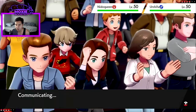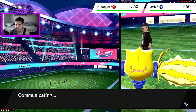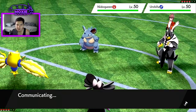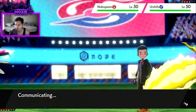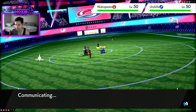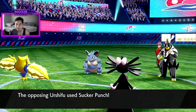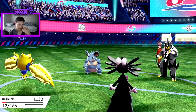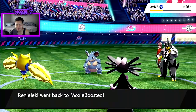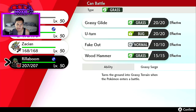Obviously Nidoqueen shouldn't be scarfed — probably Life Orb — which Rillaboom can eat an Earth Power from pretty easily. They should also recognize a Sludge Bomb would still KO a non-Focus Sash Regieleki, so I'd assume they go for Sludge Bomb, but I have to take the risk. I can't switch Zacian in on an Earth Power. It's a Sucker Punch — makes sense. I live without my Sash — get that nice damage.